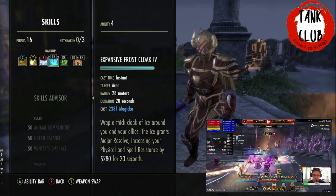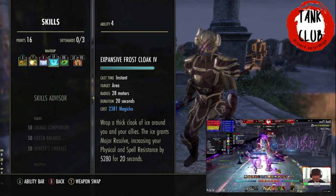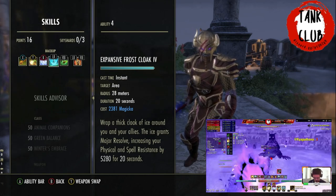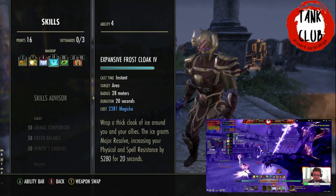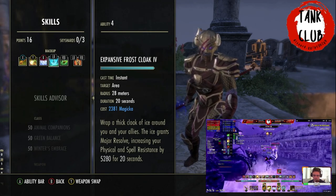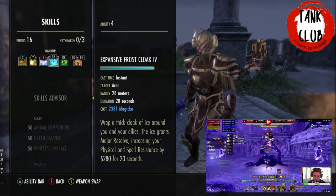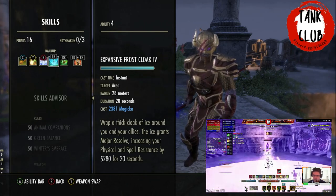Expansive Frost Cloak is another important ability — it gives everybody in our group Major Resolve and has a 28-meter range. The other morph is unnecessary because it has a much smaller radius and gives Minor Protection, which we don't need since we're using Ransack. Expansive Frost Cloak is the better morph because the huge radius means everybody in the room gets it, including your kite healer. Giving everybody over 5k resistances is going to significantly increase the survivability of your whole group.